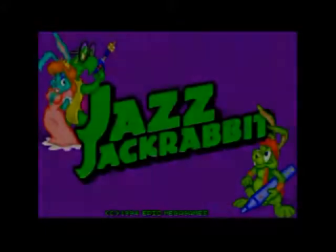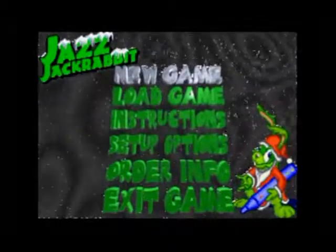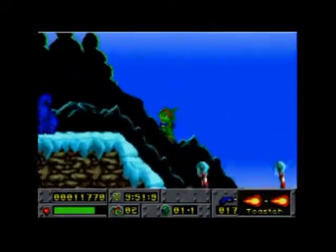Published in 1994 by Epic MegaGames for standard IBM-compatible MS-DOS PCs, Jazz JackRabbit was a special DOS platformer that played somewhat like the Sonic the Hedgehog games for the Sega Genesis. Epic's objective was to make a fast-paced platformer for the PC that was similar to Sonic. The game was made by Arjan Brusset and Cliff Bleszinski. Later that year, Epic released a special Christmas episode of the game, which is the one that we are showing here.